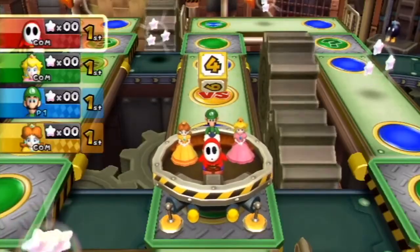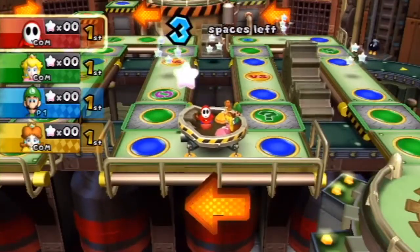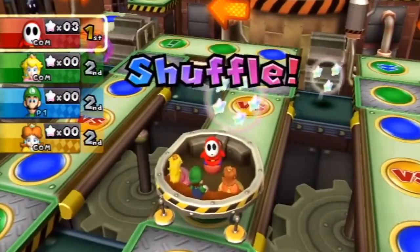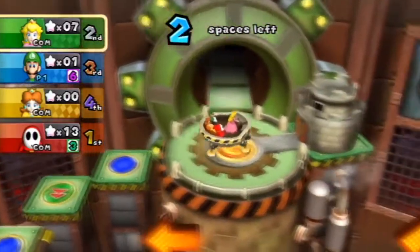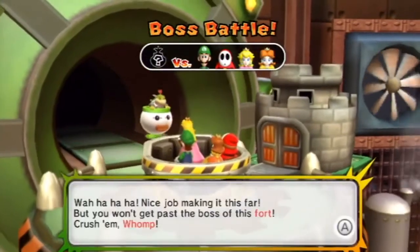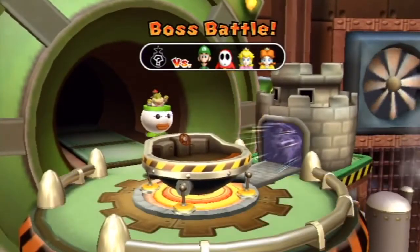Whereas previous Mario Party titles saw you collecting coins which could be exchanged for stars, Mario Party 9 instead sees you collecting mini stars. These are awarded for winning mini games, activating special bonuses, or simply picking them up as you travel. That travelling isn't just a case of going from A to B — in traditional Mario Party style, you'd roll your dice and hop from node to node, collect items, activate environmental interactions and battle bosses.